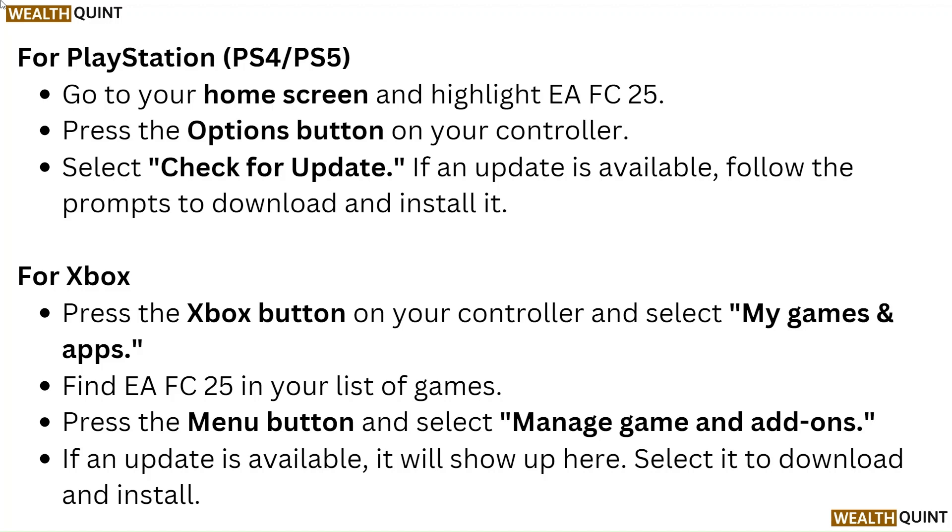For Xbox, press the Xbox button on your controller and select My Games and Apps. Find EAFC25 in your list of games, press the Menu button and select Manage Game and Add-ons. If an update is available, it will show up here — select it to download and install.